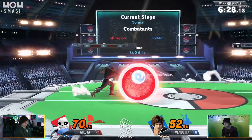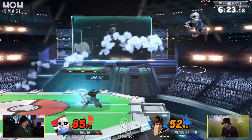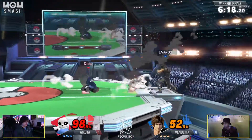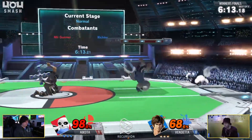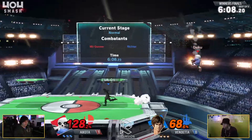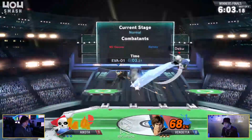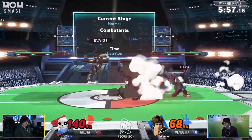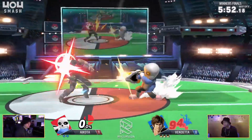Richter just sent the bomb right back and smacked him in the face with it. The fun thing about that particular down B is that it's actually pretty easily influenced by other movements, but it's usually only going to happen specifically against lower knockback moves, because anything decently strong will just pop it. Jabs or whatever will just nudge it in a direction — you can literally knock it away from you sometimes. It was a weak hit Richter F-tilt, so yeah, makes sense.